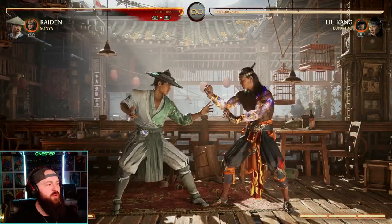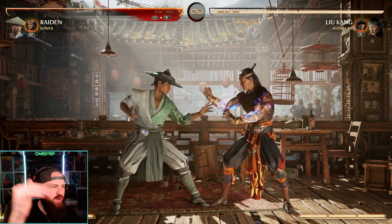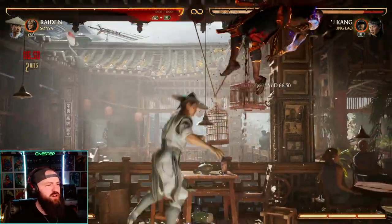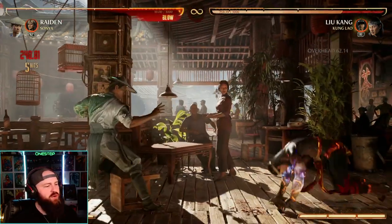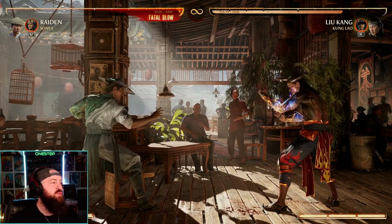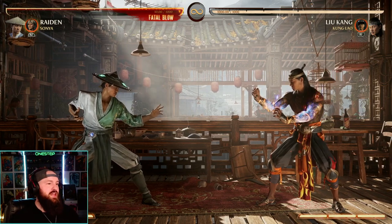One of the most annoying things from the nerf is that the air combo 2-2-4 no longer bounces your opponent up to continue a combo from the ground. You'll see it here — we do 2-2-4 in the air and the opponent just slams down, they don't bounce anymore, which kind of sucks.